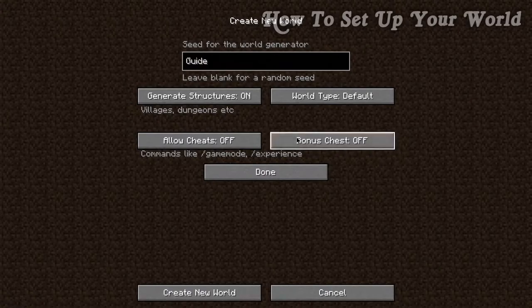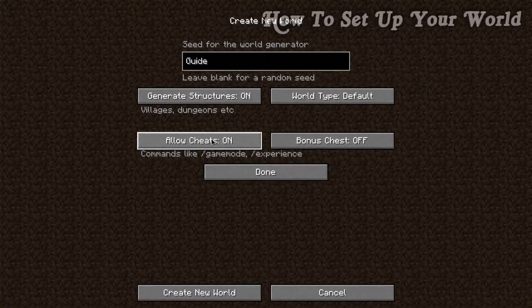For this tutorial I'm going to leave the bonus chest off because I want to teach you how to craft the different tools. The last option is cheats. Cheats don't necessarily mean cheats — it gives us additional options. For example, you can turn something called fire tick off, which means fires will burn forever until you put them out. It's also worth having cheats on in case a bug or mistake happens, so you always have the option to go into creative mode and fix the issue.